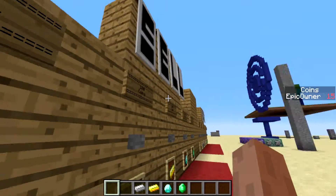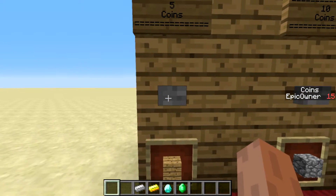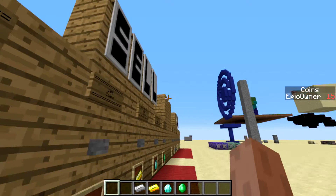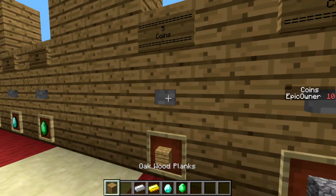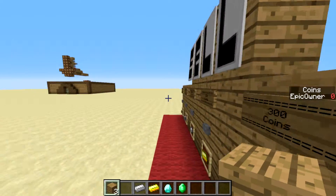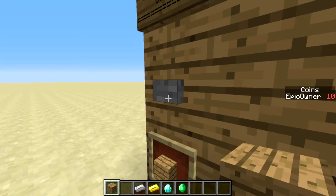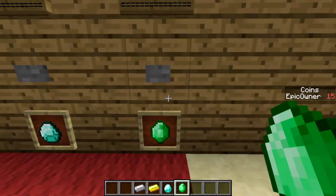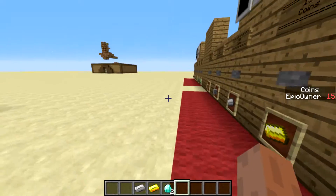I can sell this cobblestone for 10 coins. And then I can buy three oak wood planks like that — it's pretty simple. Then I can sell them all and buy something else. I don't need this emerald, it's not useful, so I'll sell the emerald and buy diamonds.